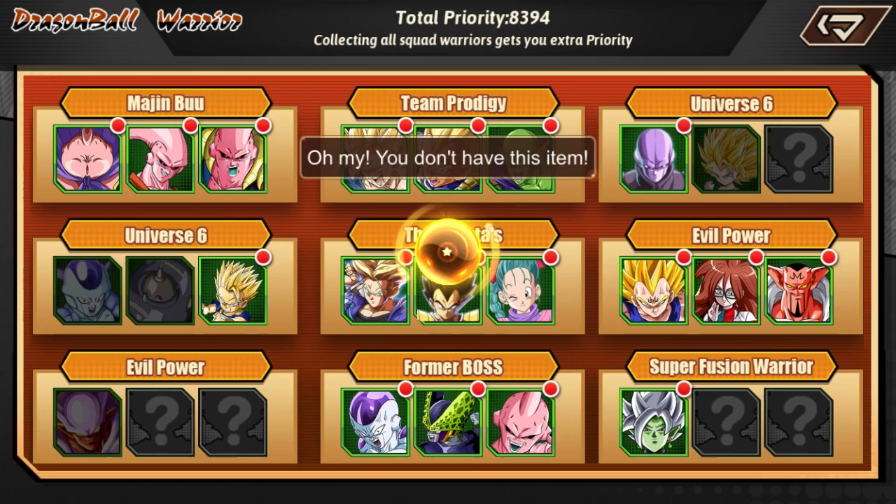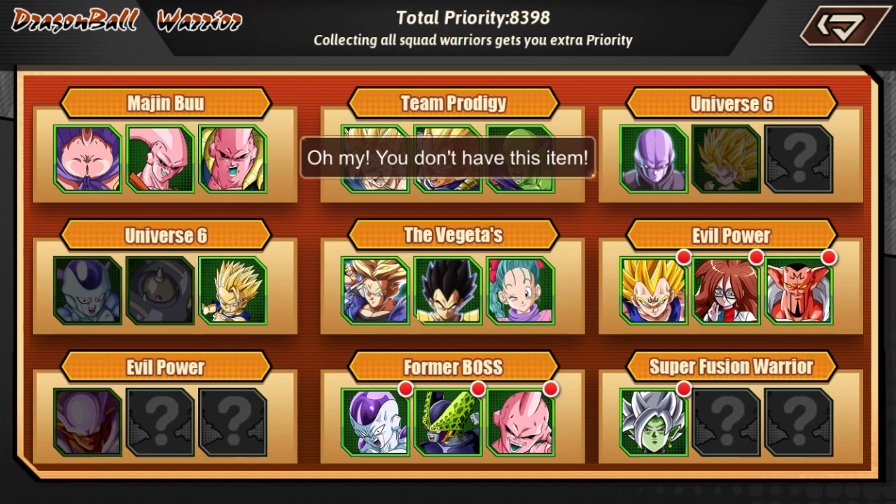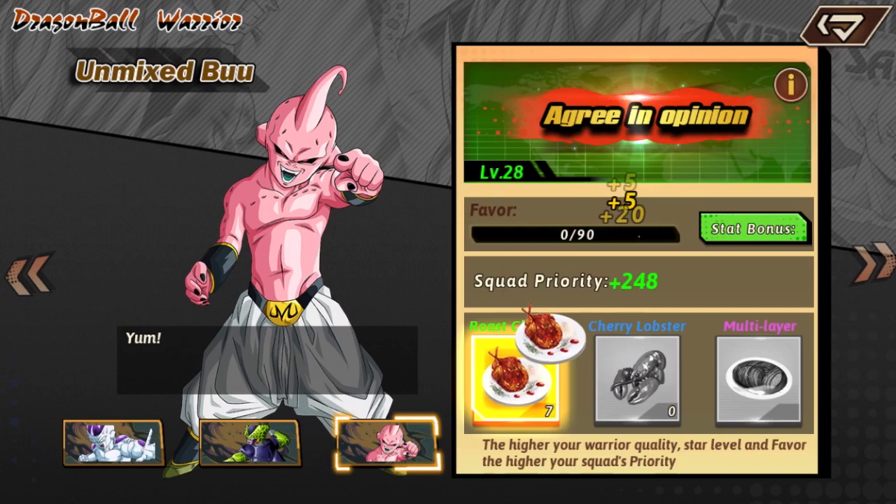What I've been doing is I haven't been spending all my food — I know I can give it to Goku Black, but I want to wait until I get Goku Black Rose and spend that food all into him, because I probably will be using him if I do get him. Now if you guys know how I can get Goku Black Rose without spending money — as you guys know I am free to play — that would be great if you can let me know in the comments below.